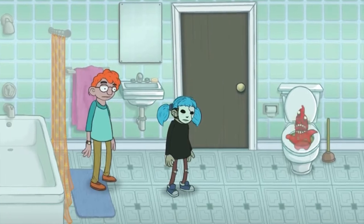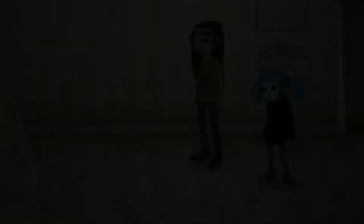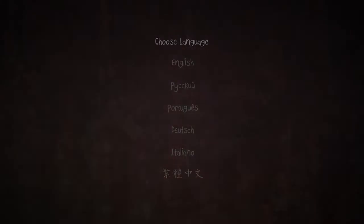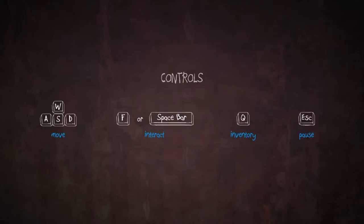I don't know anything about this game other than I believe it's a side-scroller, and that's about it. I think it's meant to be creepy, could be cartoony. We're going to give it a shot and find out. We're going to choose our language and our control type. W, A, S, and D to move. F or spacebar to interact. Q for inventory. Escape for pause. Simple enough.